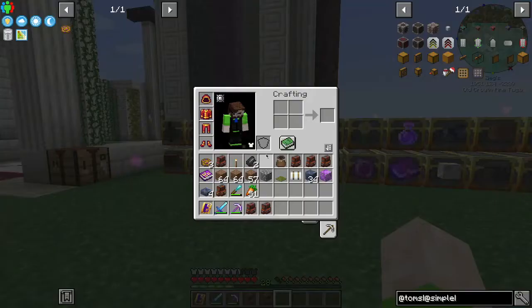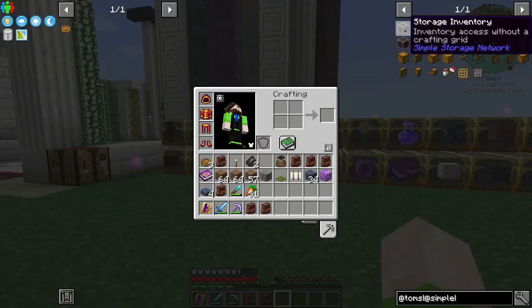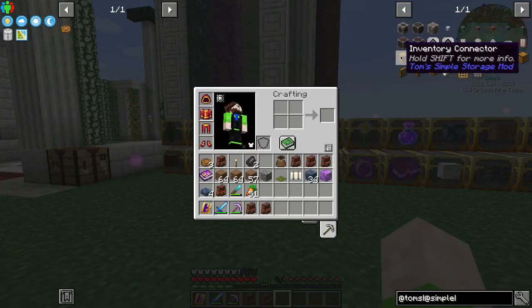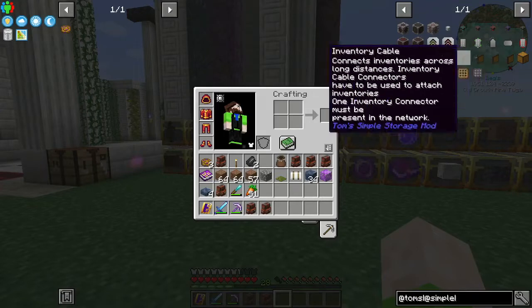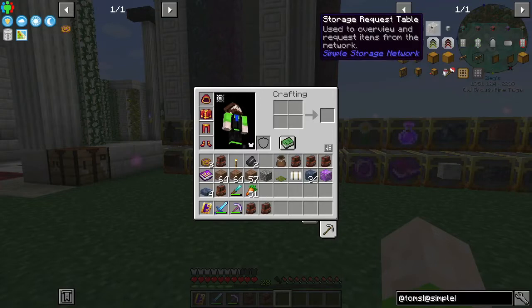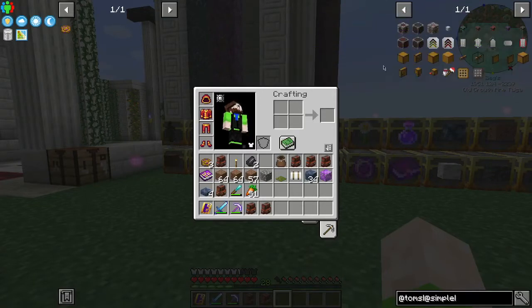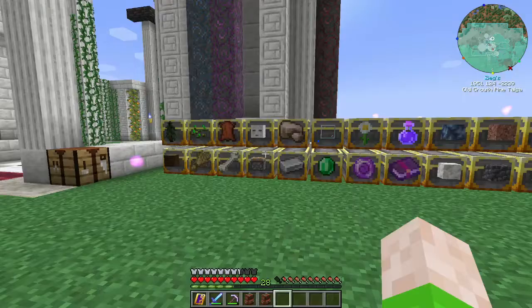The question of storage has been bothering me for a while and we have a few options. Various mods in this pack include Simple Storage Network, which is pretty straightforward — you basically just connect it to your regular inventories and call it a day. Tom's Simple Storage is another similar mod where you connect things with various cables and access it through your main terminal. They basically both have a request block, craft-directly-from-there storage terminal — it kind of turns regular chests into almost an Applied Energistics system.